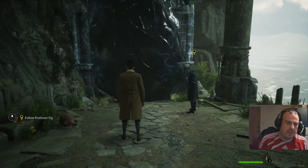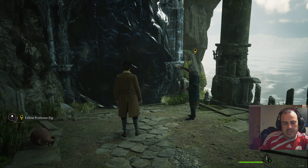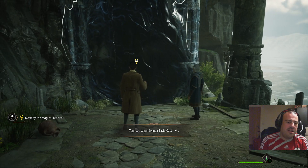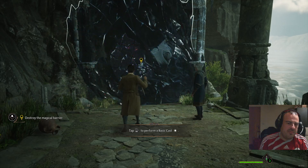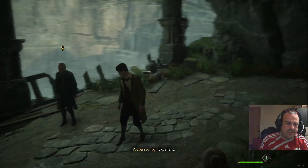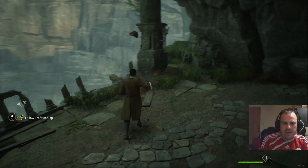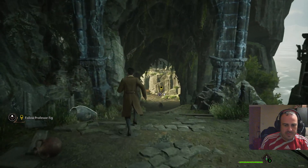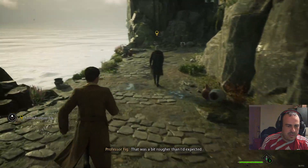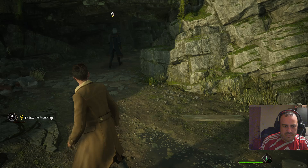It appears to be some sort of enchantment - someone wanted to block this path. Wingardium Leviosa! I don't know what they say - abracadabra? Incendio is a fire spell, yeah. Abracadabra - there you go. Wingardium Leviosa was a levitation one, I'm thinking of the magicians. Mushiya was one of the unforgivable curses. That's pretty cool - what were the other unforgivable curses?